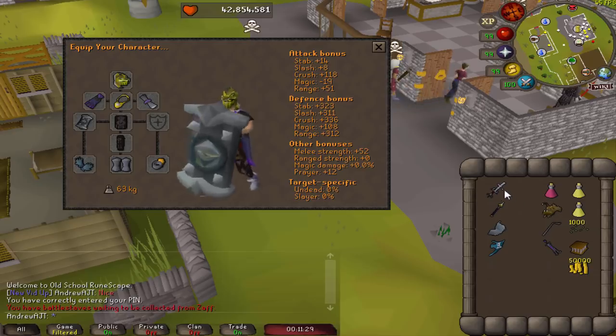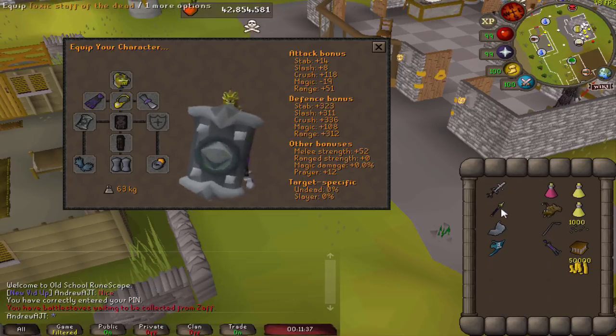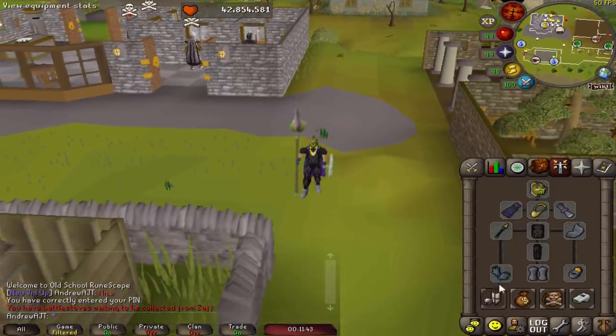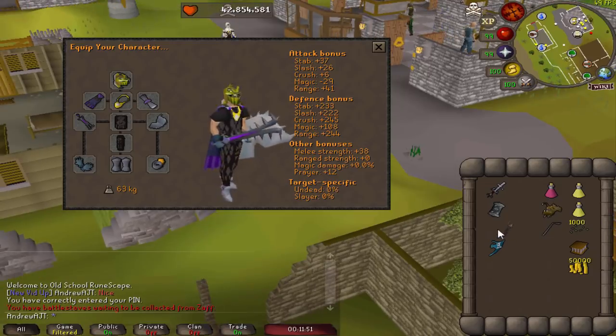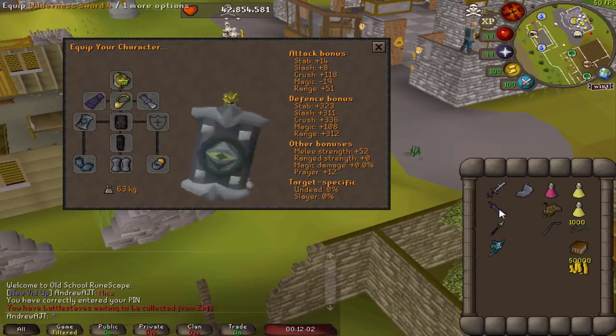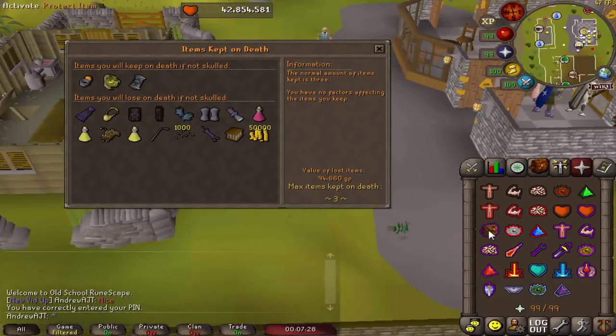Some people bring a ZGS and freeze PKers and log out — I don't recommend this because of skull tricking, but it's an option. The Staff of the Dead spec protects you from melee for about a minute, which is helpful. You could bring an Elysian or a Crystal Shield; a Crystal Shield with the Wilderness Sword saves you an inventory space. But I think all these options are not as good as the Dinhs Bulwark. Just make sure your items kept on death is only protecting three important items, so even if you get smited and die with protect item off, you're not risking anything. Do not bring a fourth valuable item.